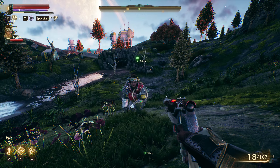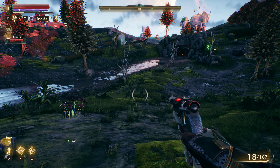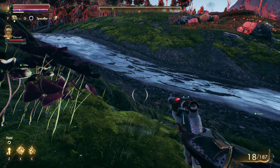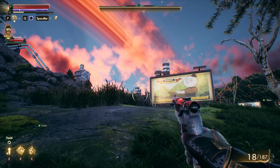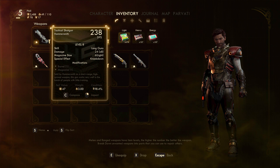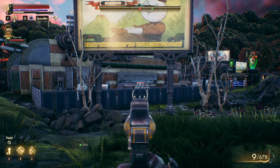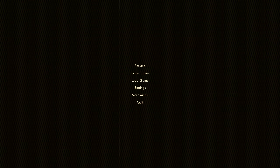Hey everybody, welcome back to The Outer Worlds. Hope you're doing well. Last time we cleared out the community center, delivered the medicine to Esther Blaine, and now we're heading to the geothermal plant. We may need to equip our weapon - there we go - because there are robots here: mechanical guardian mark one.